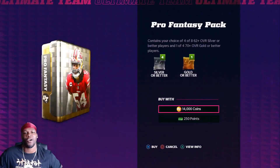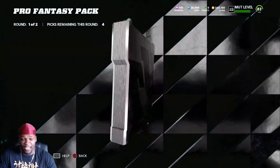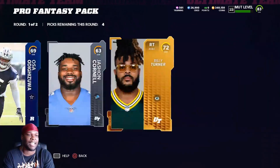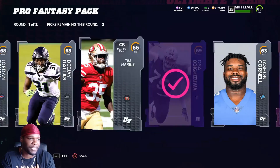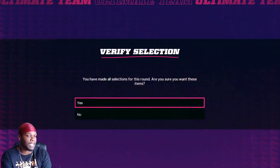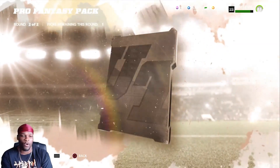Now that I gave you all three methods, I'm gonna go ahead and open up packs to show y'all what you could do when you start racking up coins and you've got a team together — you could give yourself an opportunity to make even more coins. I'm not saying opening up pro fantasy packs is a coin-making method, but when you do open up these pro fantasy packs you do get an opportunity to make coins because you can pull some heat.